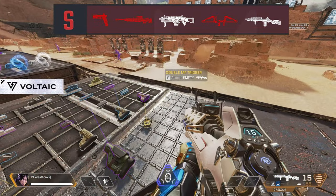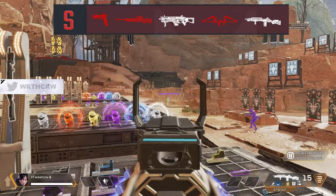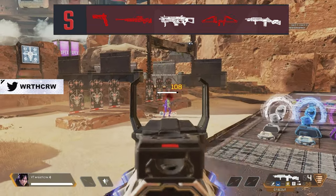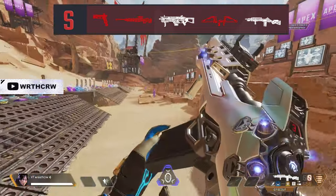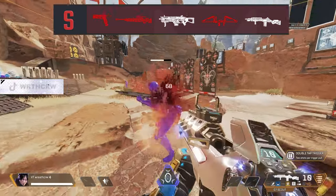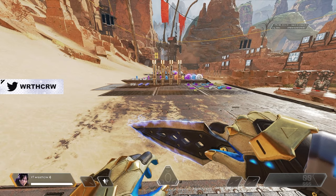The double tap trigger recently got a buff and it is extremely easy to control its recoil now, giving you large burst potential at either range you're going to use the G7 at. At longer ranges or even up close, it makes it better for fighting close range enemies.